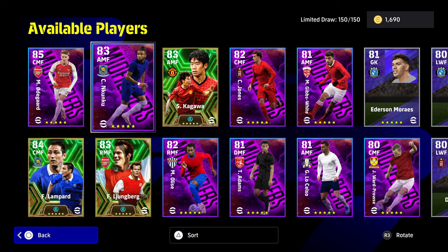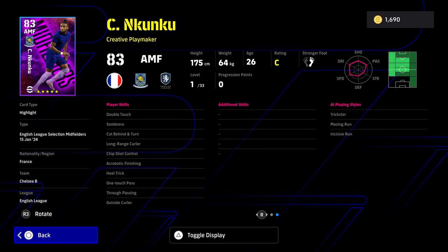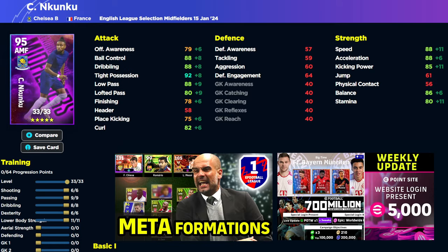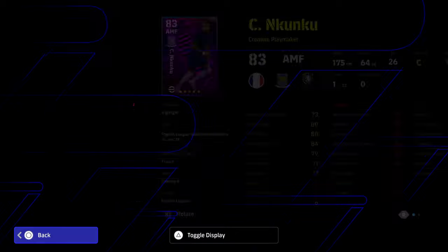That brings us on to the top two picks, which is Nakunku. He's a very, very fine player — his stats are ridiculous. There has always been a good Nakunku card in the game, and this is no different. He's hitting all these high marks that were once upon a time reserved for the upper tier of cards, such as the Messi and Neymar Legend cards. That is his build — a very, very silky card. I think they've slightly nerfed him in the last couple of weeks, but I would definitely like to try out this card as a creative playmaker.